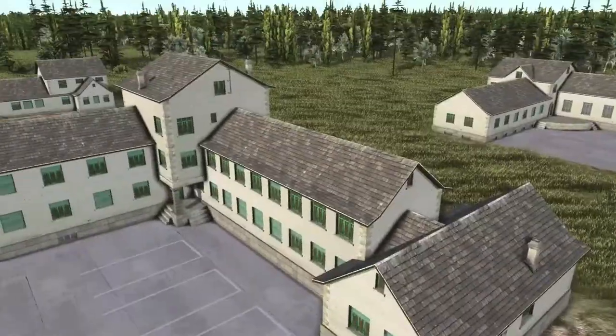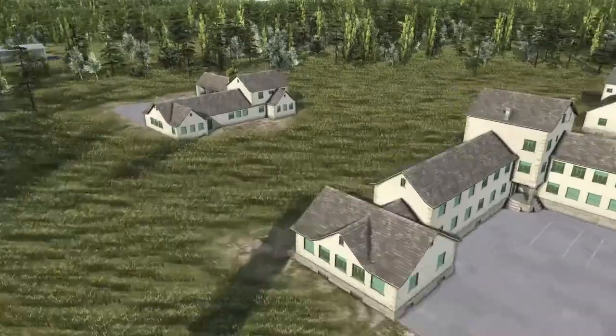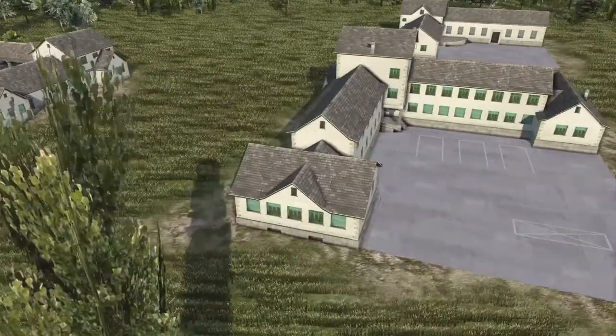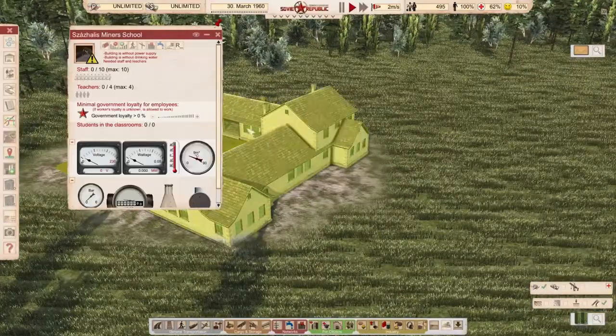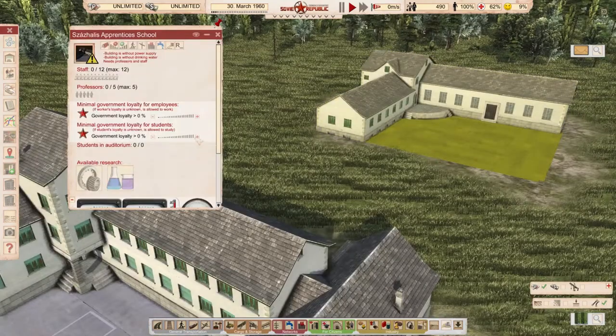The buildings look really, really beautiful. They don't even seem to be copies of each other because they have totally different roof setups and all. Everything seems to be separated from each other. So we have the Minor School, the hospital — the bigger one — and the Apprentice School, which works like a university.